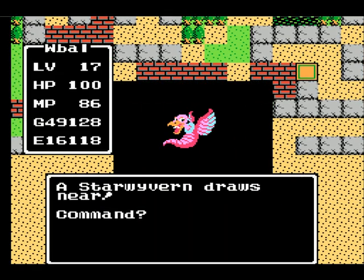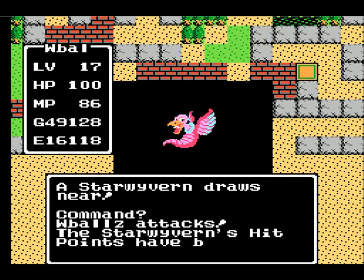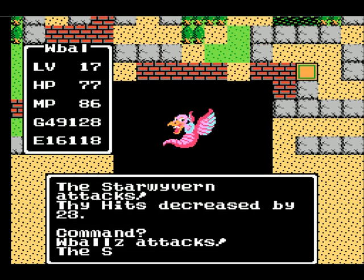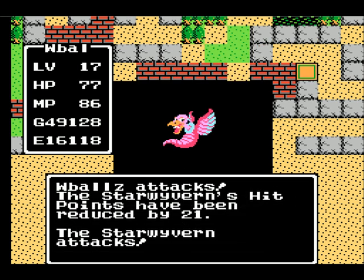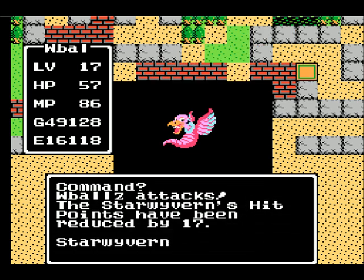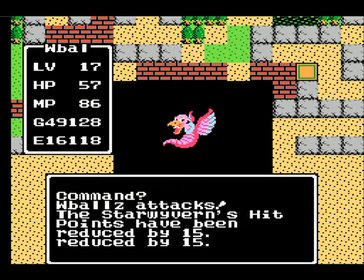And there's a new enemy, the Star Wyvern. It is a stronger version of the regular Wyvern, even stronger than the Magi Wyvern — it's the strongest form. It likes to cast Hillmore all the time, which is a pain.